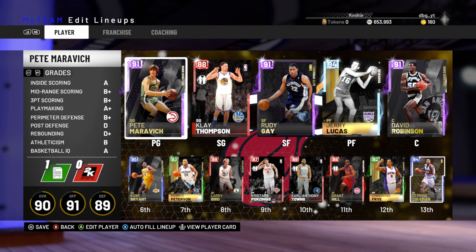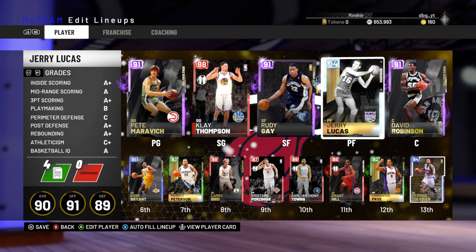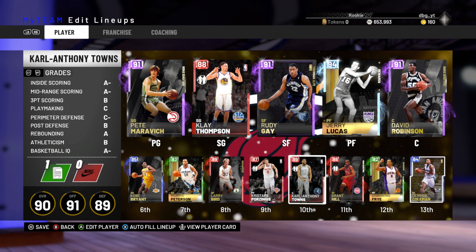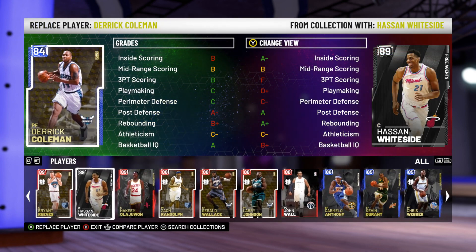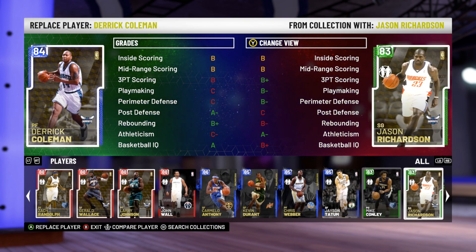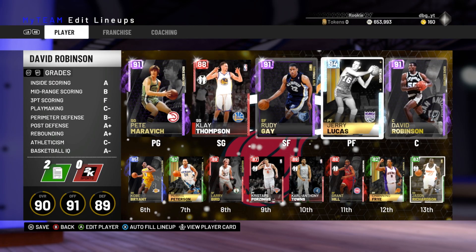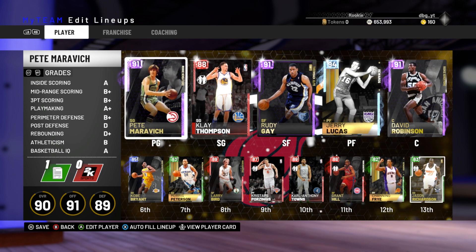The team we're running: Pete Maravich at the 1, Clay at the 2, Rudy Gay at the 3, Jerry Lucas at the 4, and David Robinson at the 5. The bench has Kobe at the 1, Mo Pearson at the 2, Larry at the 3, Chris at the 4, and Grant Hill at the 5. Grant Hill, Channing Frye, and Derek Coleman are off the bench. I'll put in Jason Richardson instead for shooting purposes, since Channing Frye and Coleman are very similar players. This is a really nice squad.